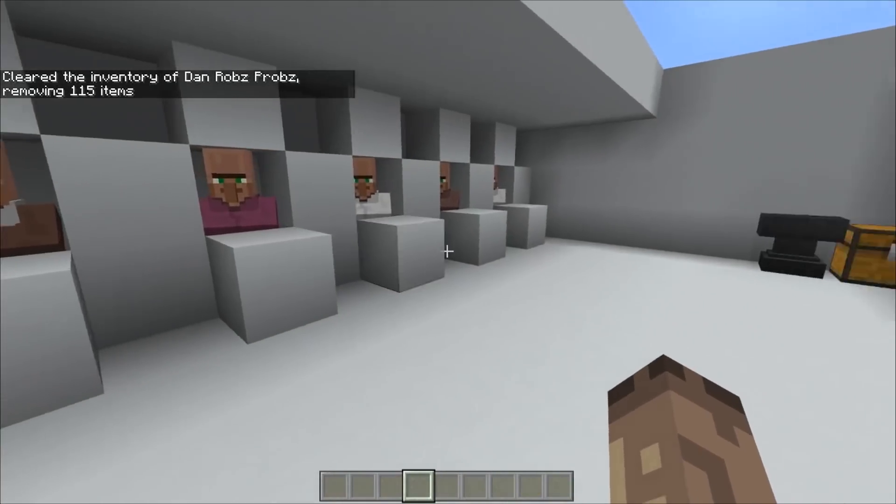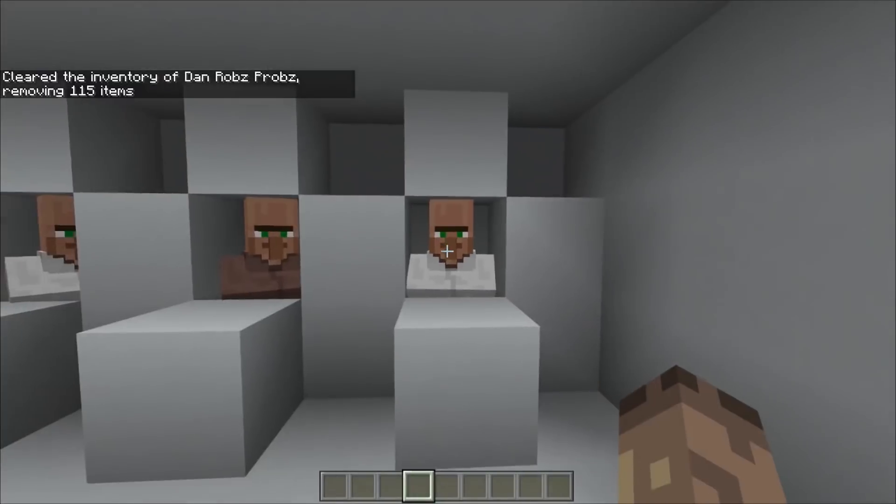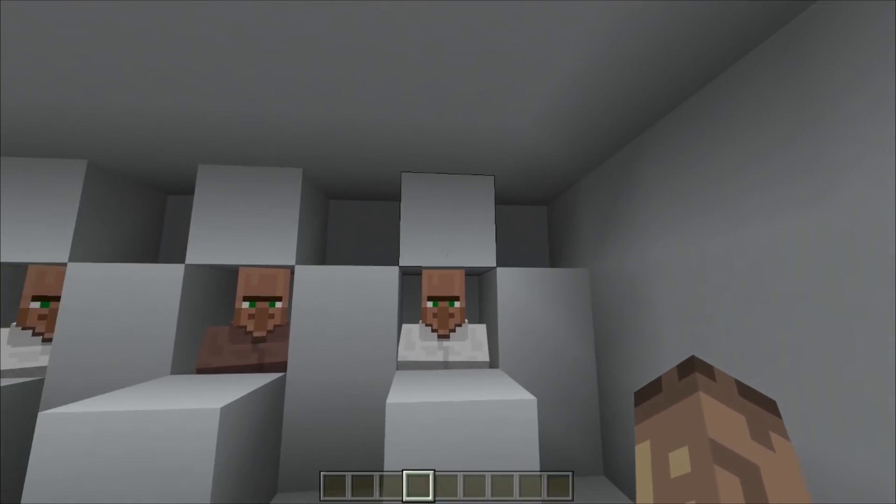This guy at the end was just called the tutorial kit villager. When you name tag villagers it actually removes them unless you do it on the actual Universal Minecraft Editor.